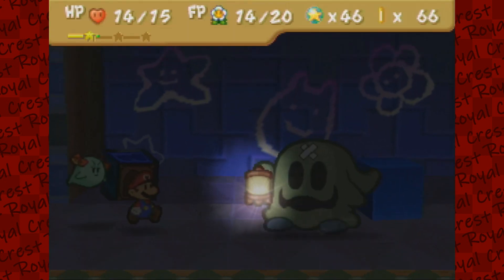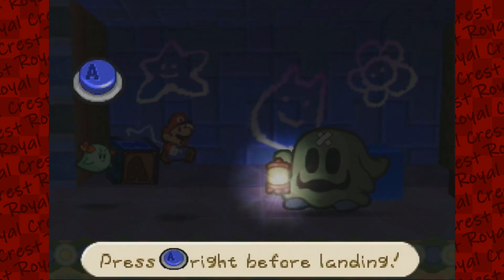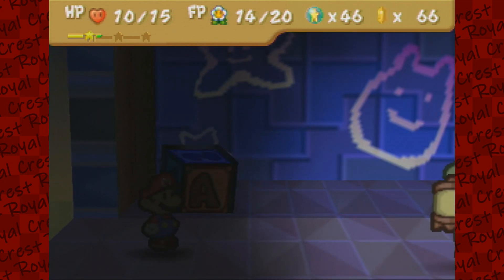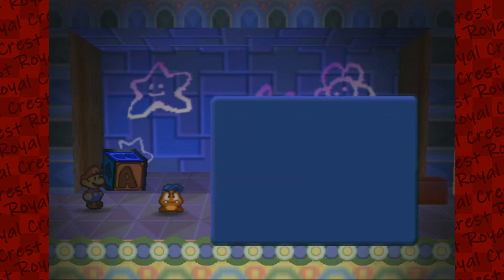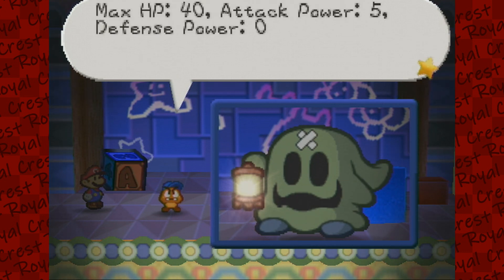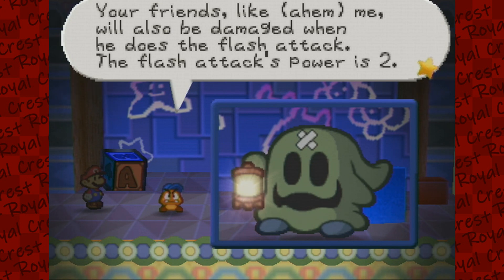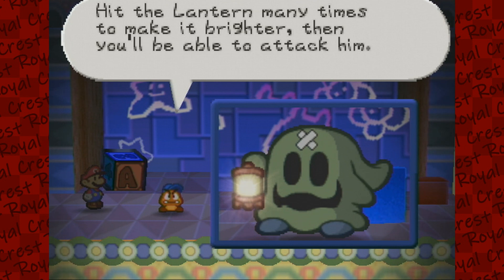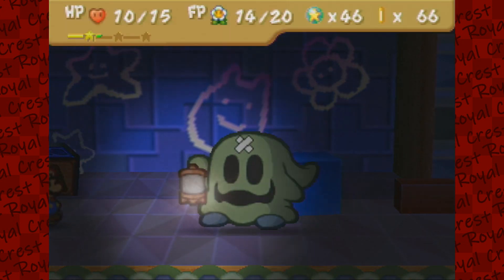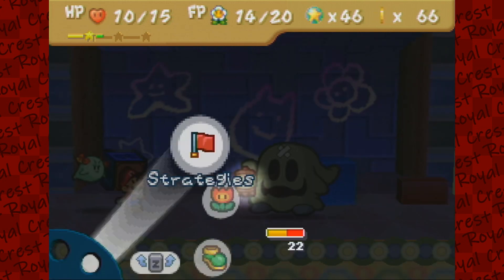This is the Big Lantern Ghost — he avoids attacks by hiding in the dark. Max HP 40, attack power 5, defense power 0. Your friends will also be damaged when he does the flash attack; the flash attack's power is 2. Hit the lantern many times to make it brighter, then you'll be able to attack him. Hit him right in the head. Bo is probably the most useful party member in this fight because she can hit the lantern multiple times, illuminating the room without wasting a turn.